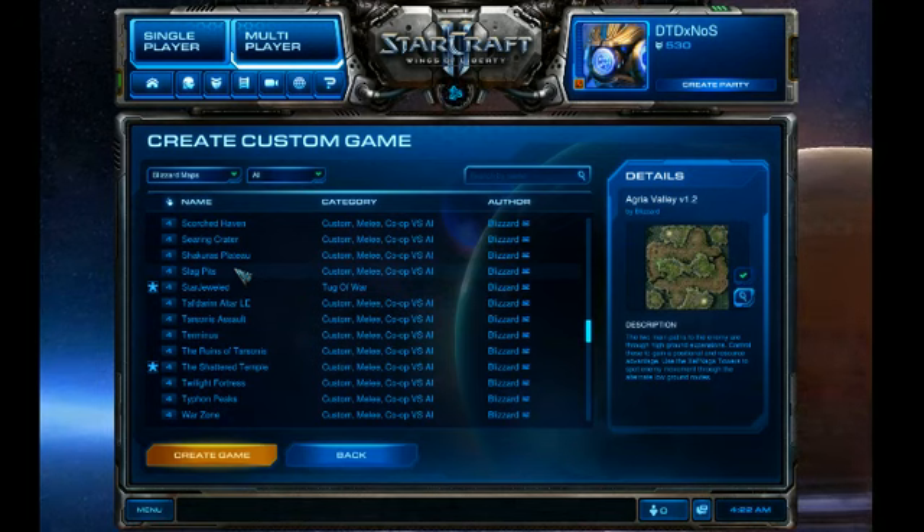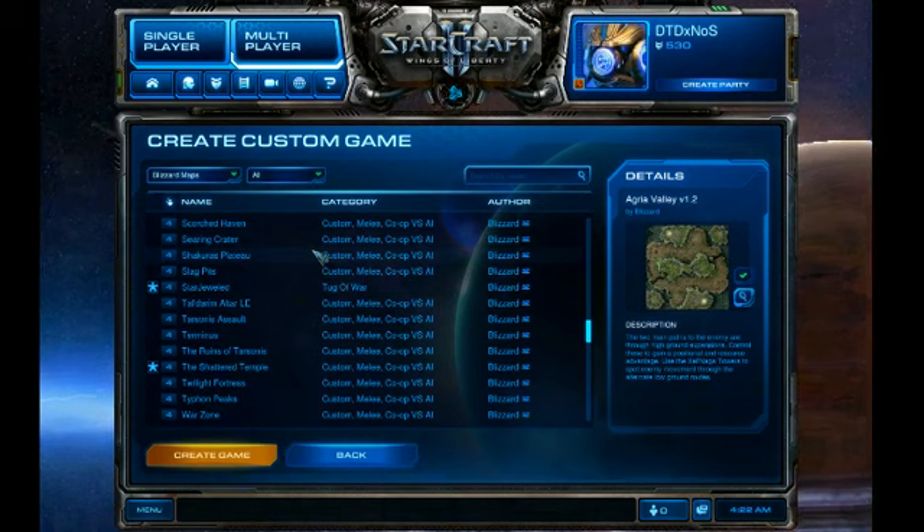In part number one, we looked at the bad kinds of cheeses - the six-pool, cannon rush, proxy two-gate, and the SCV two-racks all-in. We set them against very easy computers and won with them, just to show the essence of the build and how it's supposed to win and kill within the first seven minutes of the game.